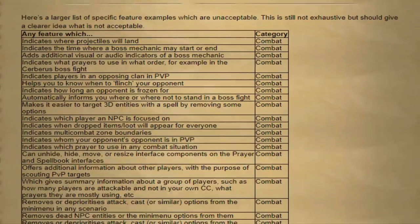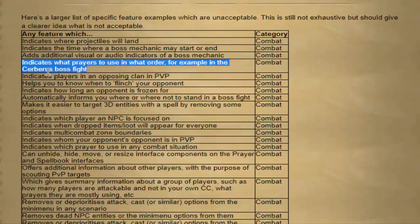Let's go through the specific features that are unacceptable and gonna get you banned. Any feature that indicates where projectiles will land. Any feature that indicates the time where a boss mechanic may start or end. Any feature which adds additional visual or audio indicators of a boss mechanic - for example, showing how many times Hydra is gonna hit you, or how many times you need to pray in Gauntlet before you switch. Also, any feature that indicates what prayers to use in what order - for example in the Cerberus boss fight. In Cerberus, Runelite had that little bottom-right corner overlay that literally showed you what to pray. You can no longer use that, so you're gonna actually have to watch the ghosts.